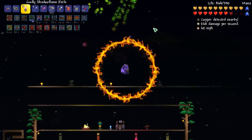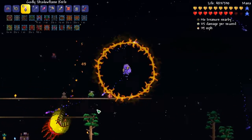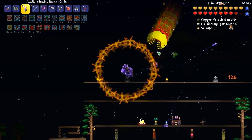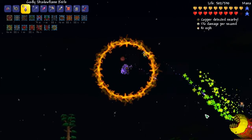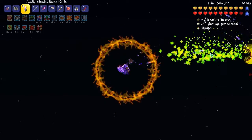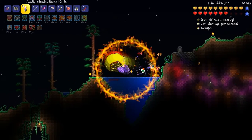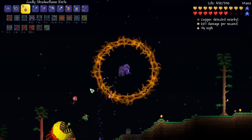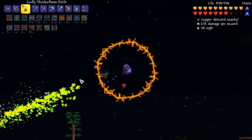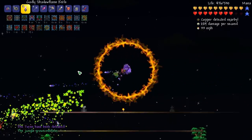You just gotta dodge his dash and stay far enough away from his flames. For his flames, you just want to fly in a straight direction. For the dash, you want to also dash around a little bit. Now that I got him way over there, let's see if I can just attack him with all this. Why can't I fly? But other than that, I think we might be good — we might actually defeat a mech boss with my little contraption.